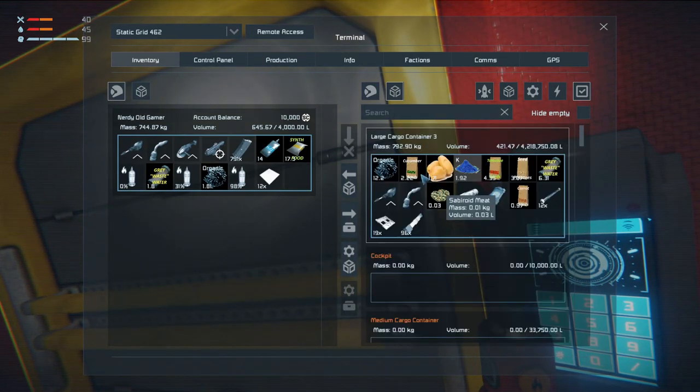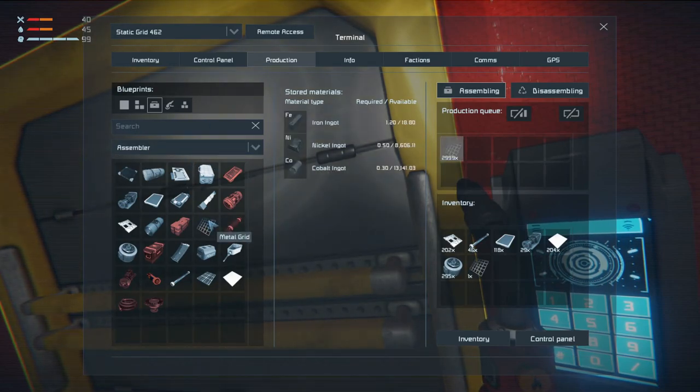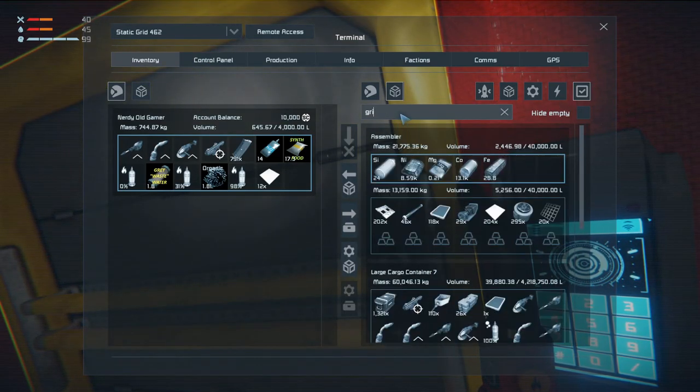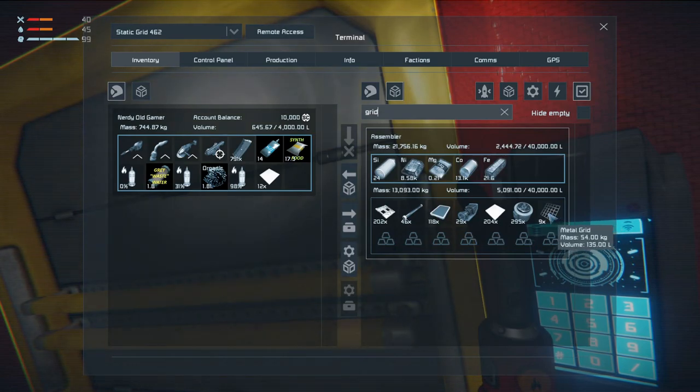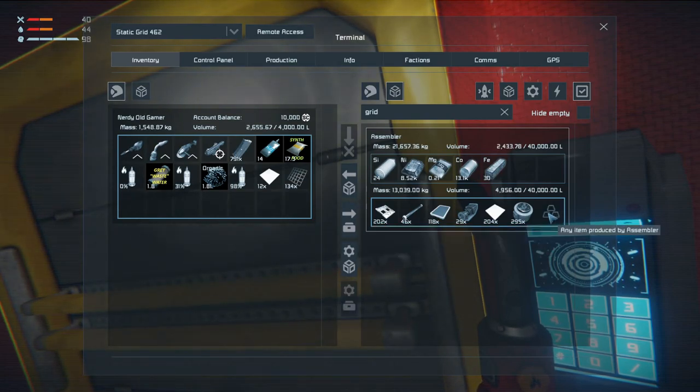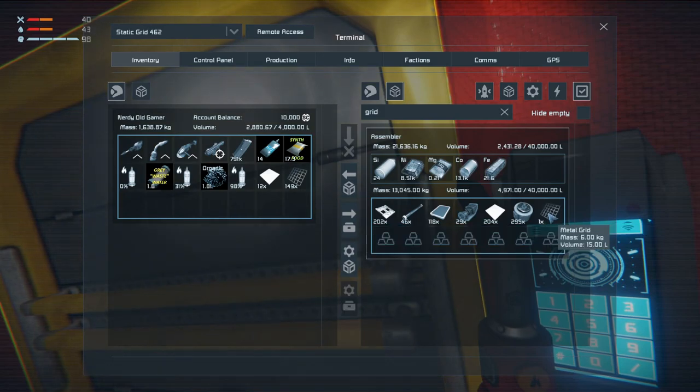We don't have any metal grids. Production — I want to grab as many metal grids as I can. I need like... oh, I want as many as I can carry. Let's go, let's go, let's go. All right, we're getting some.